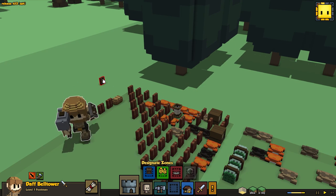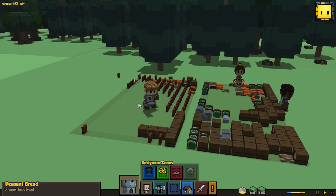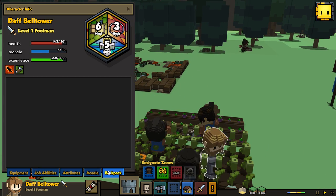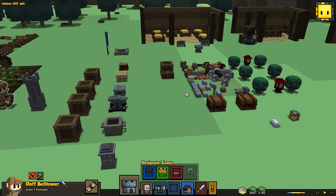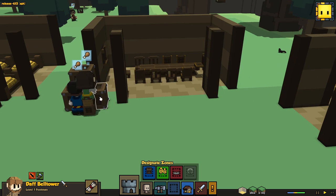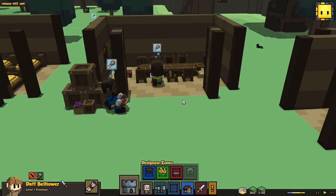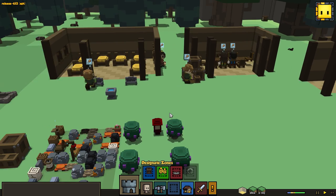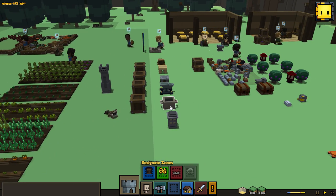Good job Daff! Now everybody has backpacks so they can carry more items and are more efficient carrying stuff back and forth - that's awesome. Alright, everybody's hungry. They go into the crates to grab some chow, sit down and eat. Everybody's eating right now - awesome! Let's go ahead and make some more food.